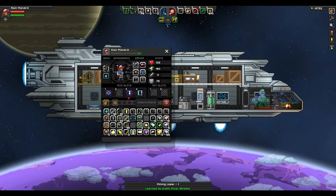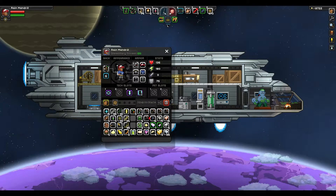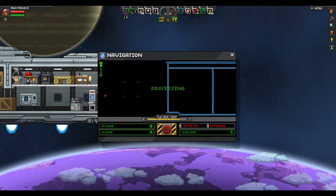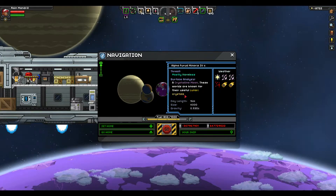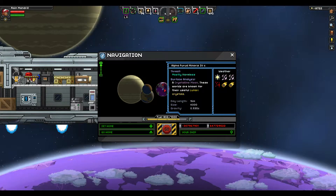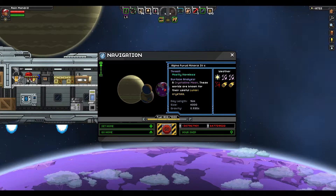Now what do I do with it? Let's put it in place of the pickaxe. I found a crystalline moon that should have crystals. I want to hover over it and show you the weather — they should really fix it so the tooltip stays up. Anyway, there's some health effects and meteor showers, and I don't know what the purple haze things in the corner are, but let's find out.